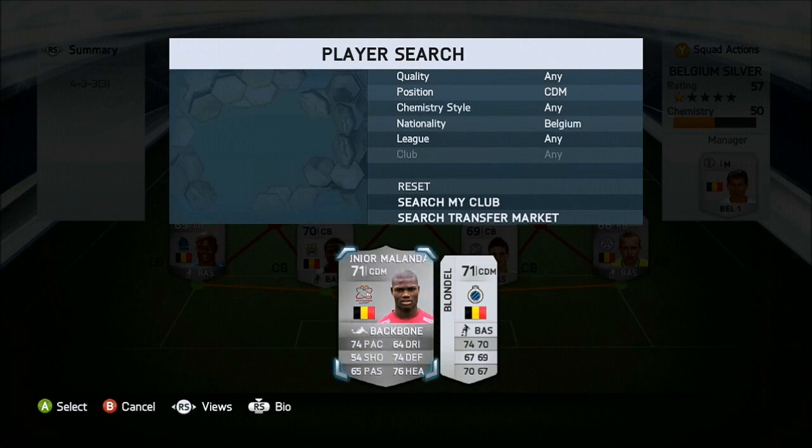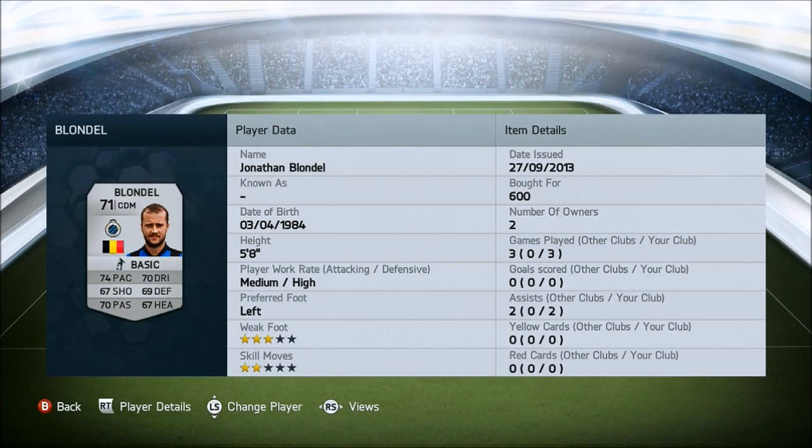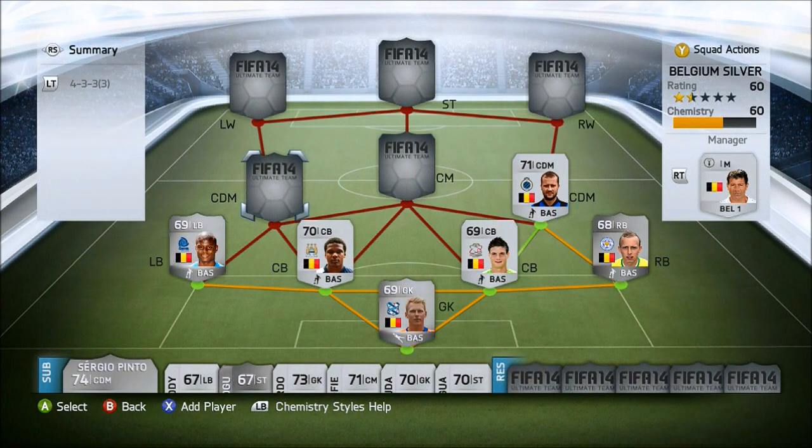In the CDMs we have Jonathan Blondell, I think. He's only 5 foot 8, which is pretty bad for a CDM, but he does have 94 aggression - so he's a crazy player. He has 74 pace, 70 dribbling, 67 shooting, 69 defending, 67 heading and 70 passing. He's got some really nice all-round stats for a silver CDM, and he was just 600 coins. He has really nice long shots and he's just an amazing player.